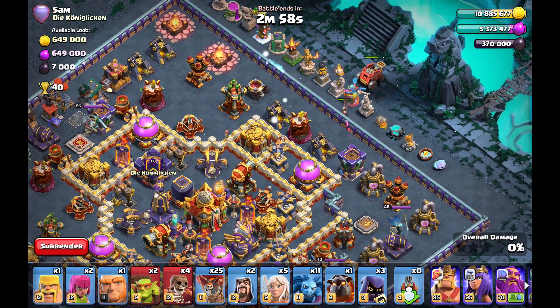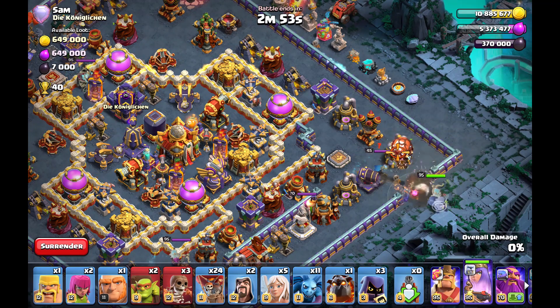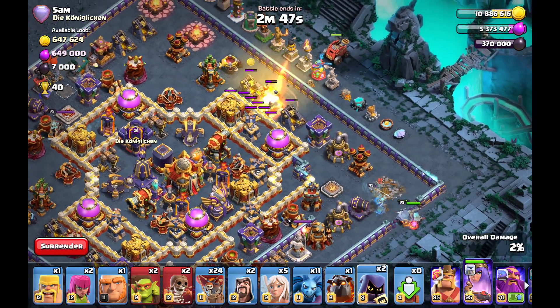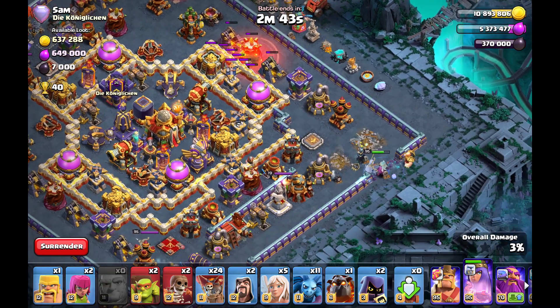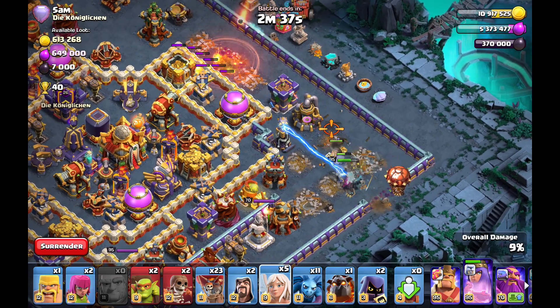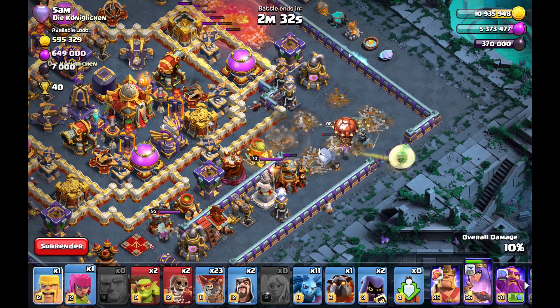Now we'll have a look at the ring base. In the corner we have an invis tower and the poison tower — kind of interesting placement. Important on the ring base, as always, is to create a funnel for your queen so she doesn't run in the ring of the base the whole time and skips the tunnel. You have to set a funnel.